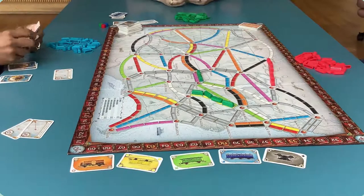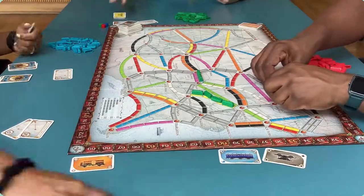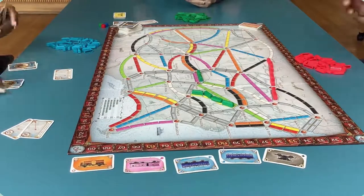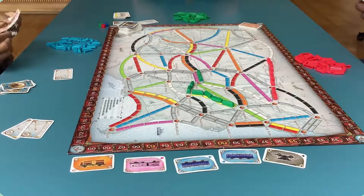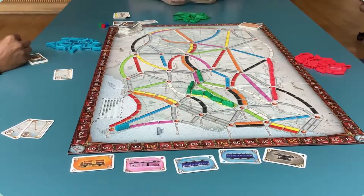Or you could have three blue train cards and one wild. Now place the cards you used in the discard pile. When it is your turn again, say that you want to continue your route and get to Kansas City from Omaha. Those spaces are gray, which means you can use any color you'd like to claim that route.